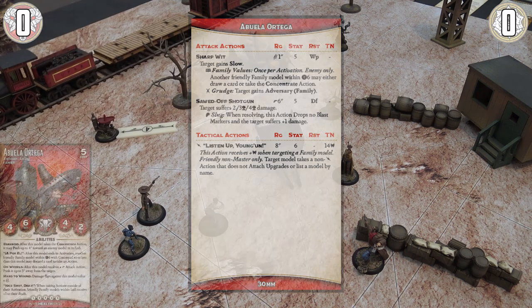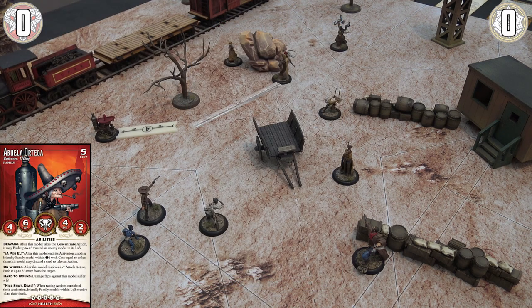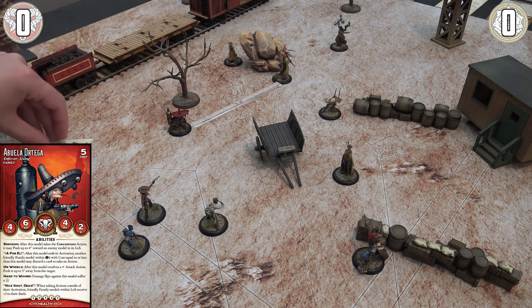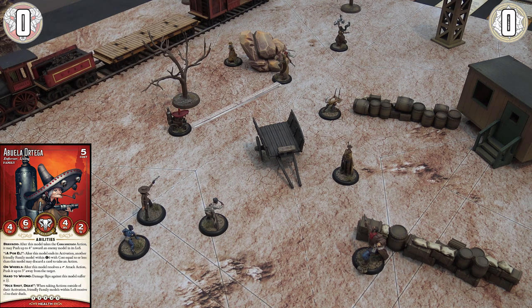Abuela is going to take a walk action — the foundation of any skirmish game — moving her four inches to this position. The walk action is specifically something you do in your activation and you can't do it while engaged by an opponent. There are other movement mechanics like pushes or moves that you can tell other models to do as well, but for now — walk, just move your inches, nice and easy.